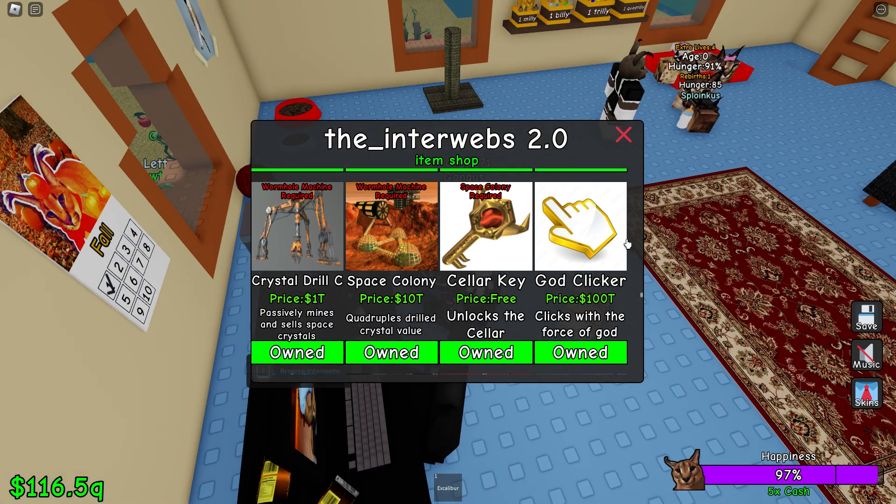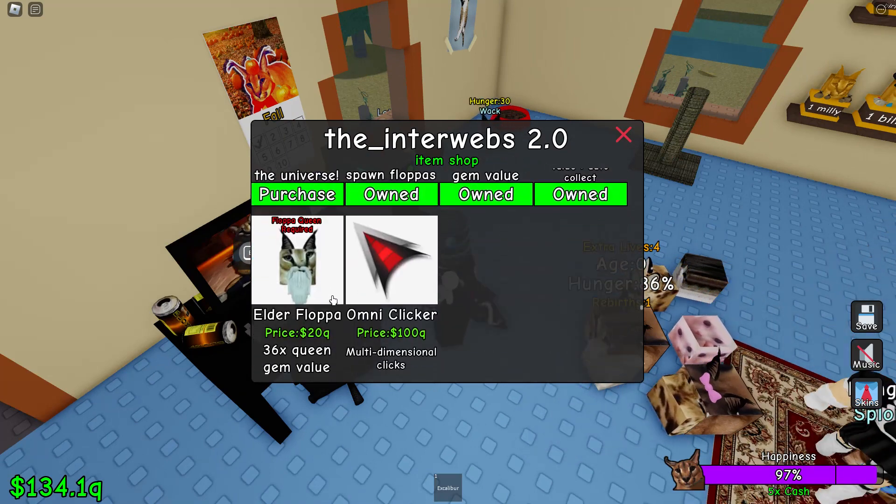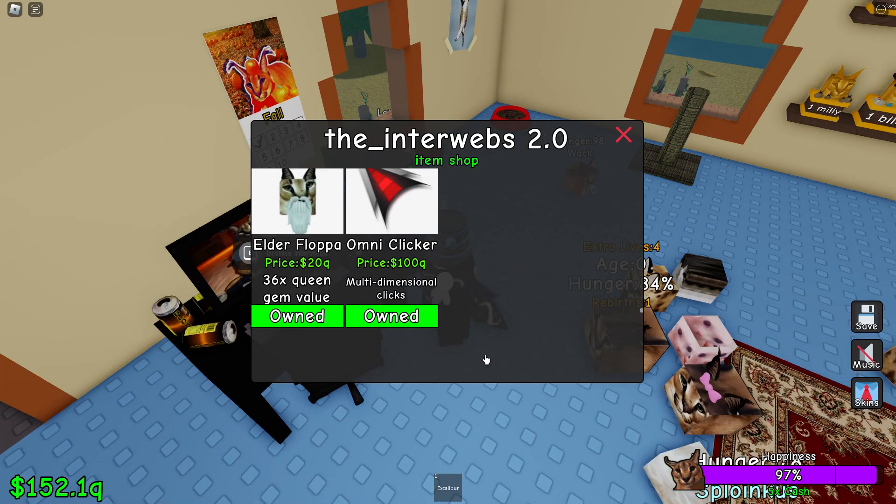There's a new deep basement, which is a cellar. And there's two new types of auto clicker: the Gany clicker and the Omni clicker. They're really good for making money.